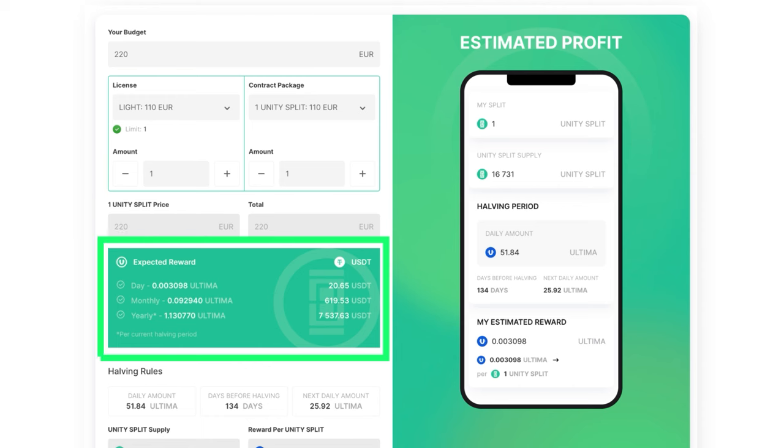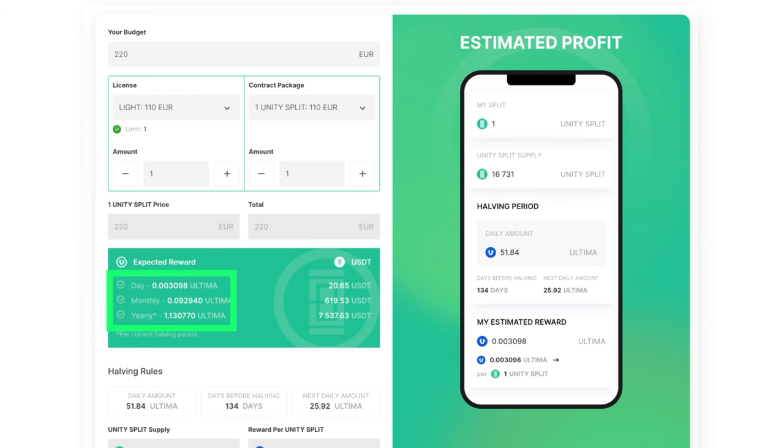In the green block below, you will see the expected rewards for the day, month, and year for the current Ultima halving period, as well as the equivalent in USDT. By default, the value is calculated based on the current Ultima rate, but you can also perform additional calculations by changing the token rate in the end rate field.